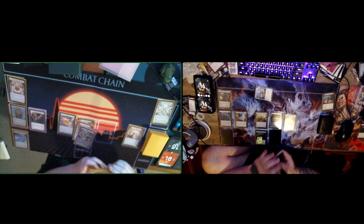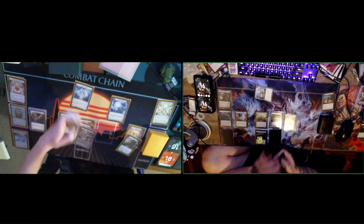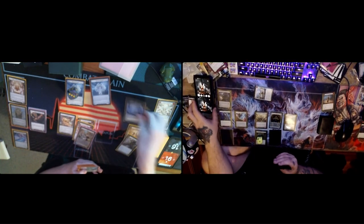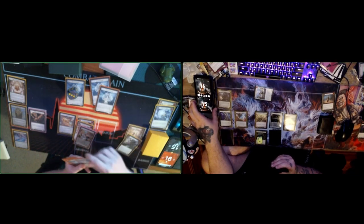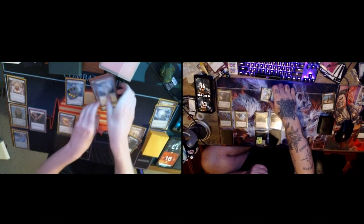I'll then pitch three and play a Prismatic Shield, making three Spectral Shields. And then we will swing with all three Spectral Shields — take three. Cool, and pass turn.